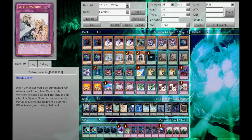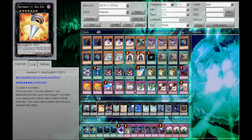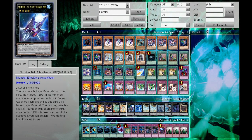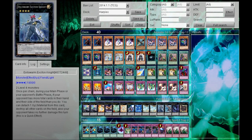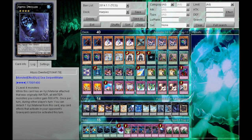For the extra deck: two Draco Sacks, Big Eye, Master Key Beetle, Lavalval Chain, and Dolkka — because you run DNA Surgery in the side deck. Silent Honor ARK is a very good card. Number 39: Utopia is good. Zero is very good — you can negate all face-up spells and traps, so it's pretty powerful. Two Chidori because it's a utility-oriented card you can use multiple times with all your Wind monsters. Exciton Knight is very powerful, especially in the early game — I love summoning Monk into Zephyrus into Exciton Knight and just destroying my opponent's whole field.